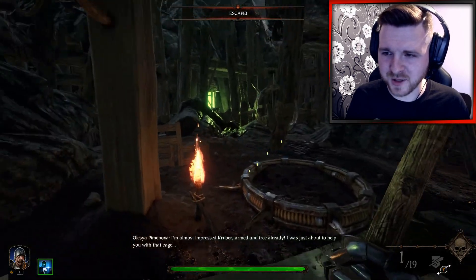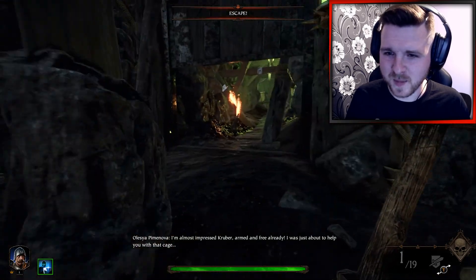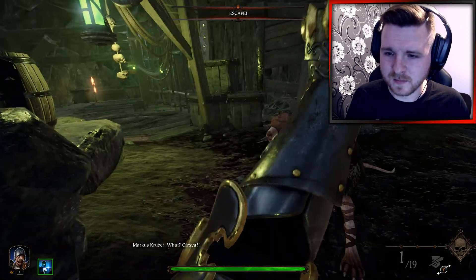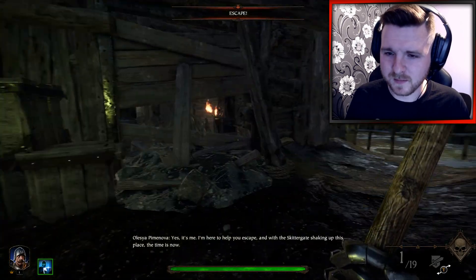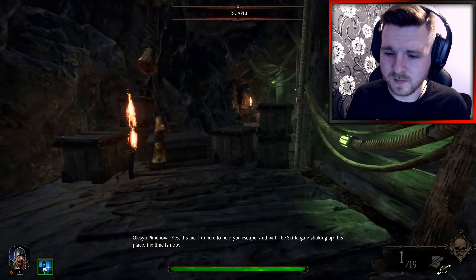Fat Shark Studios, you guys are legends. In-game: 'And free already. I was just about to help you with that cage.' 'Come on, there we go. Yes, it's me. I'm here to help you escape. And with the skitter gate shaking up this place, the time is now.'